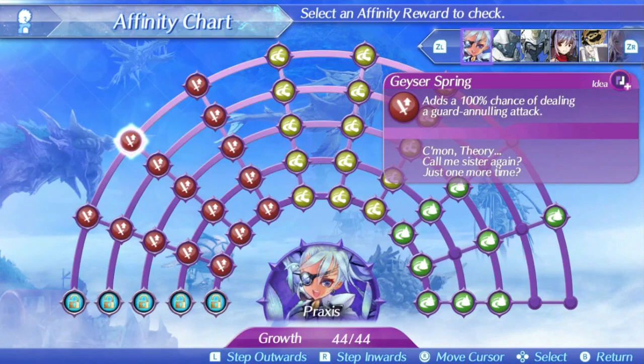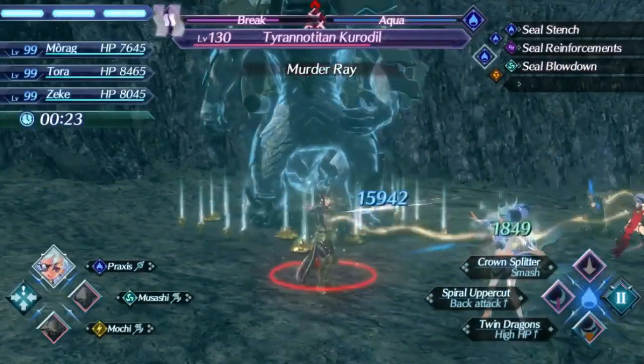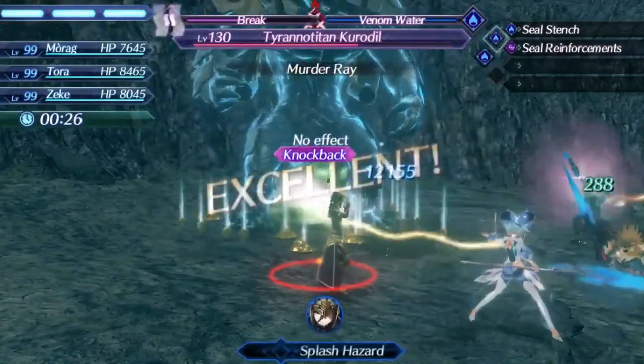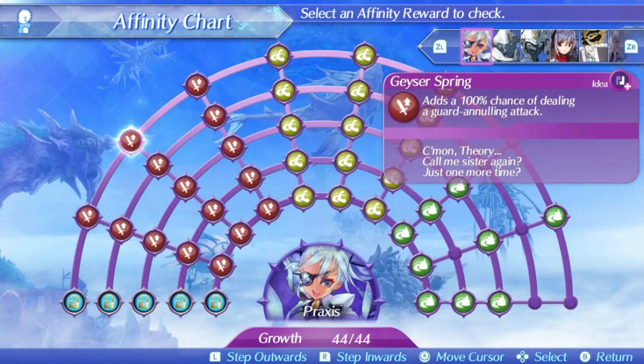Praxis's level 2 special is Geyser Spring — another pretty fast Aether based single hit special just like the level 1. It isn't quite as fast but it's still probably one of the fastest level 2 specials in the game. The damage ratio is a bit better than her level 1, being about average — starting at 400 at level 1, rising to 560 at level 5, and 609 at max affinity. It has the same weakness of not being great in chain attacks, and as a whole Praxis is a pretty bad blade for chain attacks, but that's okay. The bonus effect of annulling guard is decent enough to make sure no damage from this ever gets blocked, though it has no critical modifier.